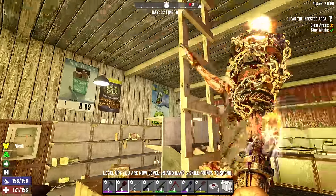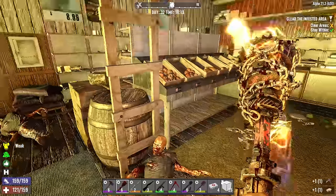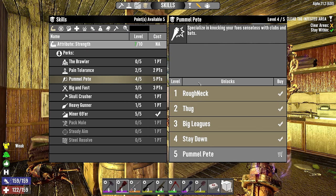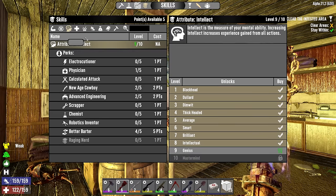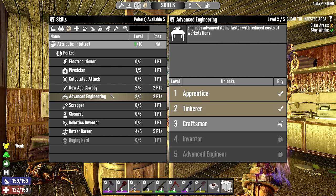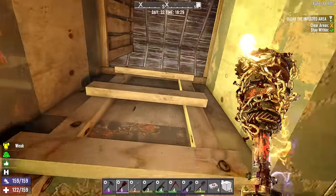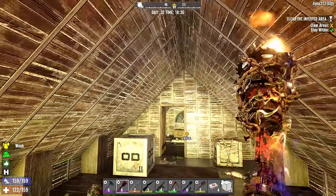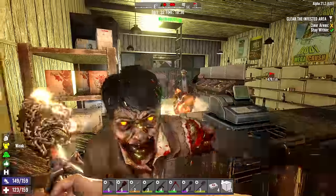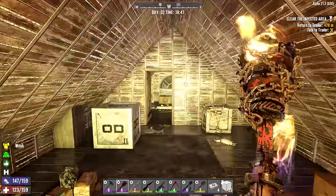Five skill points to spend — I could go straight to level five Pummel Pete but there's more utility elsewhere. Going two points into Advanced Engineering — that'll help with trap books and give more XP from trap kills on horde night. Who's in here? Would you all mind just coming downstairs for me? Flawless victory — who needs level five Pummel Pete?